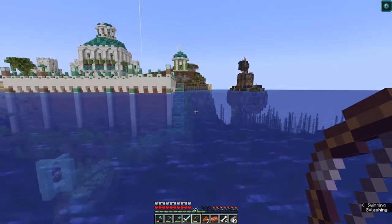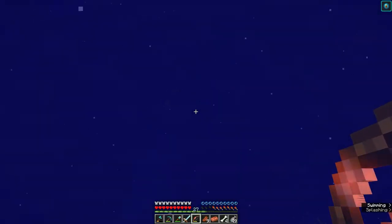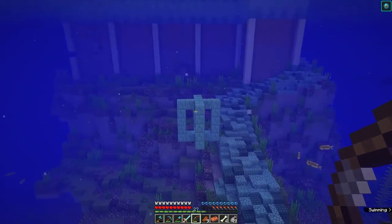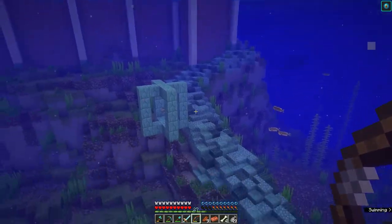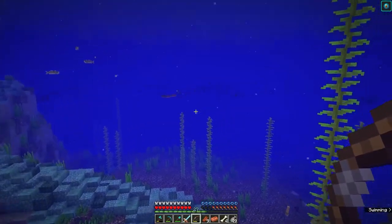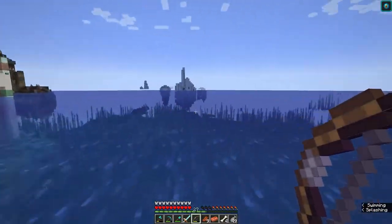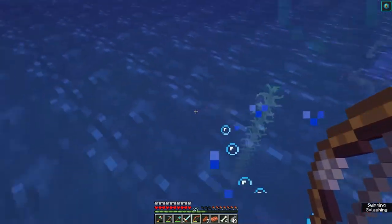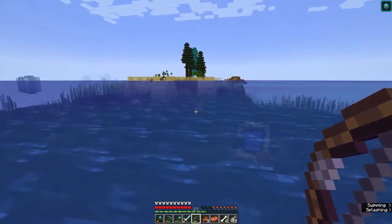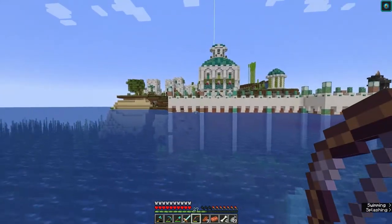I have some things I'd like to do. We've been working in past episodes on this area, and we made this area down here. Once we get the conduit — that's the word I kept trying to find last episode — we've got this pathway down here that leads all the way down to the ocean floor. The whole concept is connecting this island to that island via an underwater pathway as part of the town.